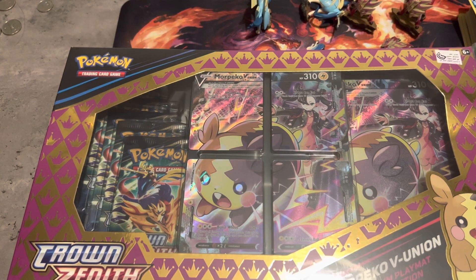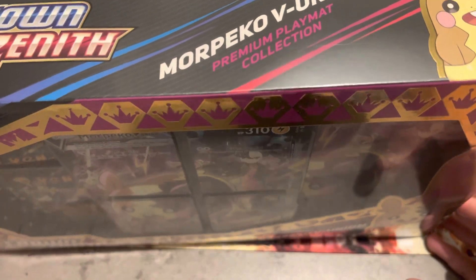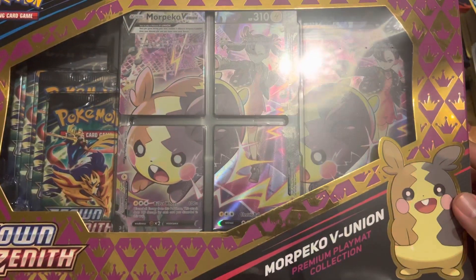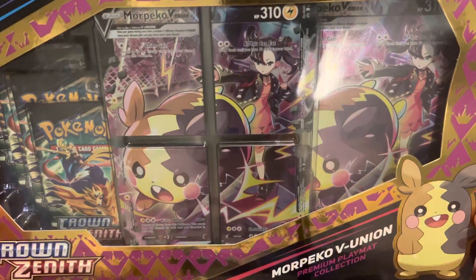What's up, what's up, what's up, Mockable Bill! We are back — we had not uploaded some videos in the past few days, so here we go. We have this Crown Zenith Morpeko V Union box which we are going to open today, so let's do this.